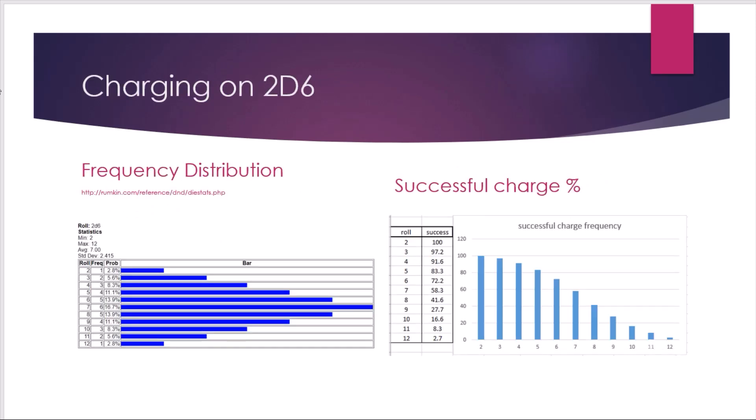This is what the frequency distribution actually looks like on 2d6 — this is a cool website that helps you simulate dice rolls. As many of you would know, seven is the most likely result on 2d6. However, being the most likely result means you'll make a 7 inch charge more than 50% of the time even though this is the average roll. On the right we have your percentage chance of making a successful charge for each value you need to roll.